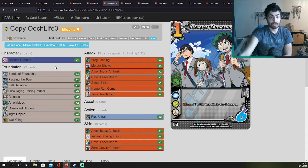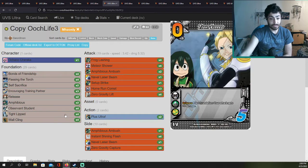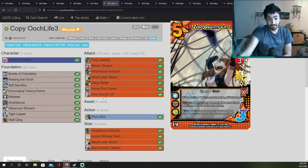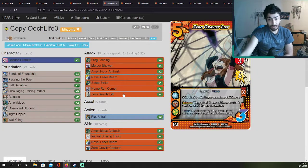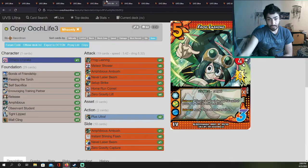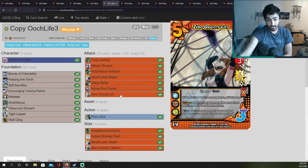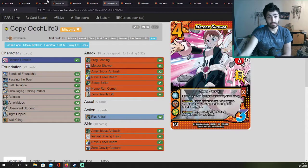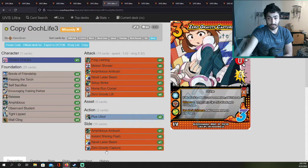10th place — Thomas Bagwell with Uraraka Life. He runs Release, only two Amphibious, four Walklings — very similar to the other Life Uraraka deck we just saw. The main differences are one more Zero Gravity Lift and one fewer Setup Strike. I think he reduced Amphibious Ambush by one and added Zero Gravity Lift. He has two Plus Ultras and also runs Zero Gravity Capture.